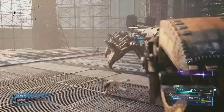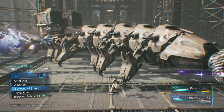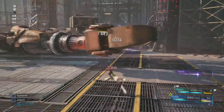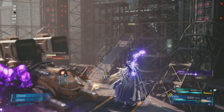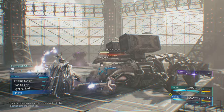Yuffie's got a limit break. I really think that to do max damage to his tail you need to hit it with actual spells — the head's weak to physical and the tail's weak to magic.